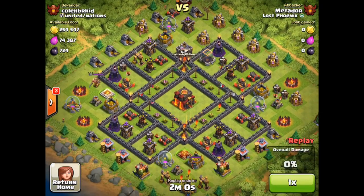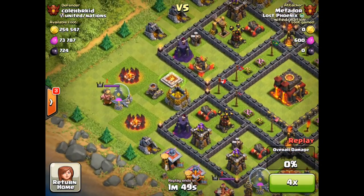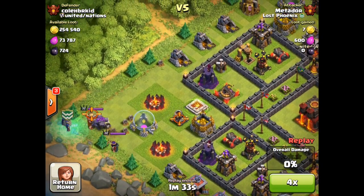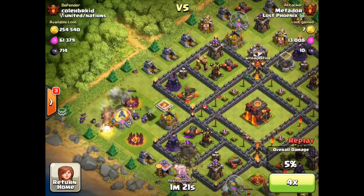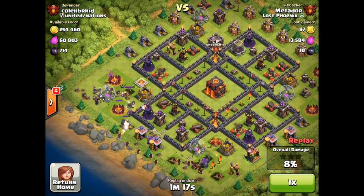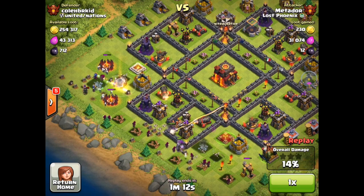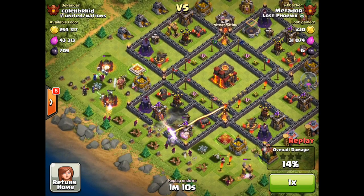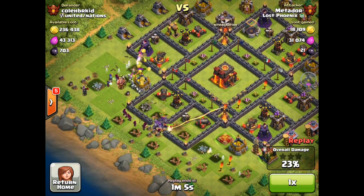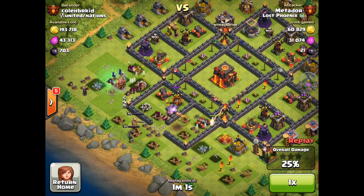And we're on to the next attack — the famous clean-up hitter for Lost Phoenix, Metador, up to bat against Kole Brizbar Kid from United Nations. We fast-forwarded through that flawless royal lure as Metador always runs it, and here come the golems moving into the center. He's got those wizards behind to clear surrounding structures, those enclosures are open, and a spray of wizards is destroying surrounding structures left and right.